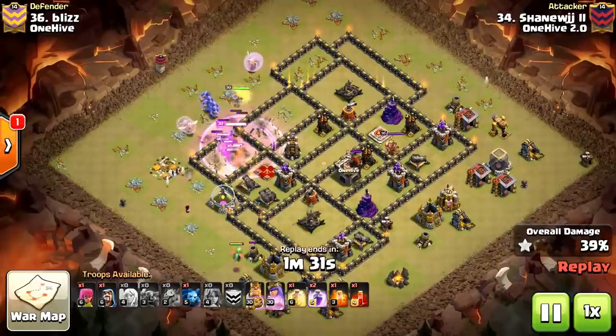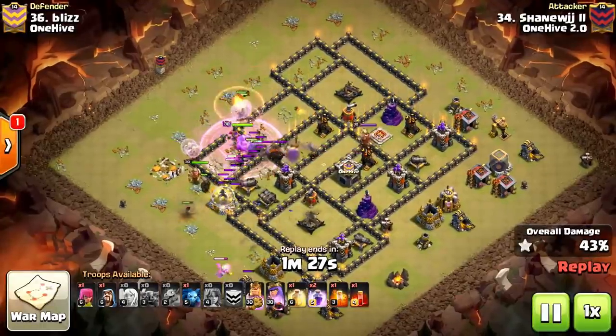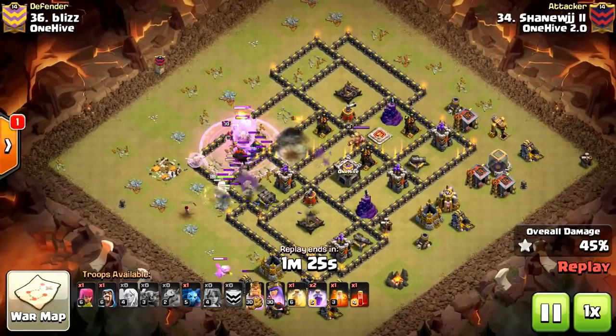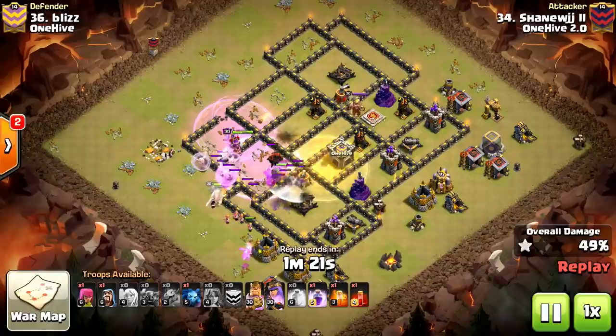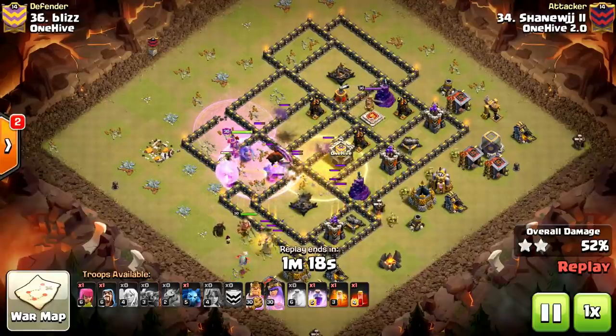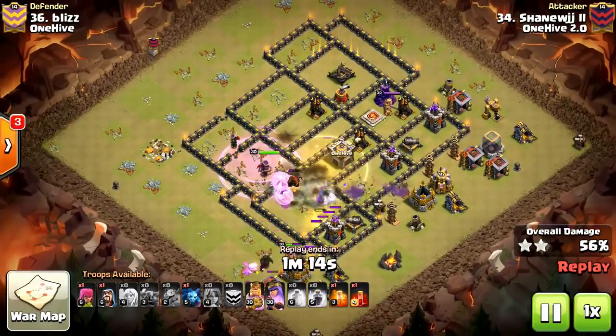The goal was to rage the Valks into the base without a wall breaker, but that storage was left, so they ended up walking. It's not going to make too much of a problem for them. We're going to drop a little bit of early Heal because we're expecting a double giant bomb in that compartment — and there was. So we got a lot of value from that Heal.